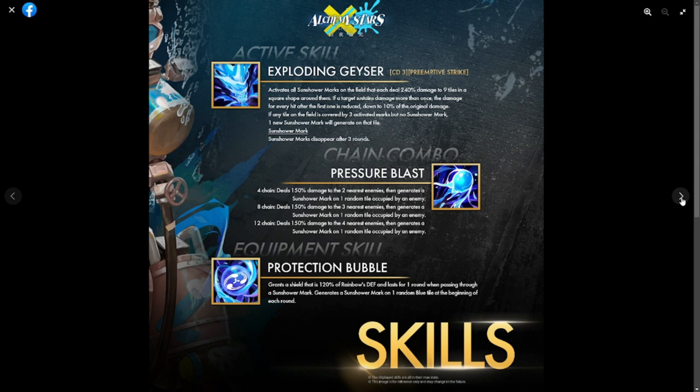It adds 10 percent to the original damage of 100. If any tile on the field is covered by three activated marks but no sun shower mark, one new sun shower mark will generate on that tile. Sun shower marks disappear after three rounds, so she'll clearly be exploding sun shower marks all over the place.